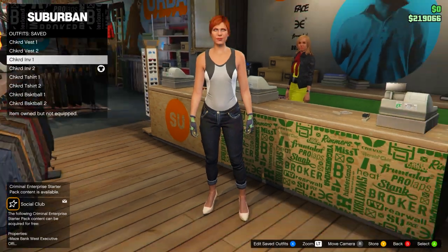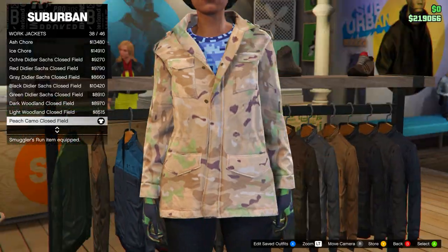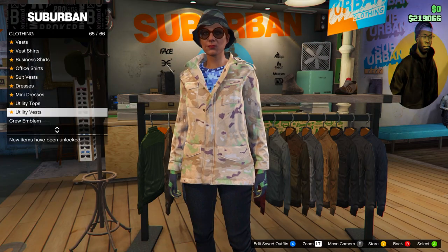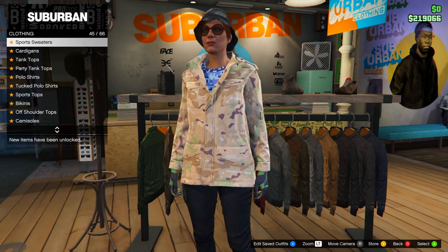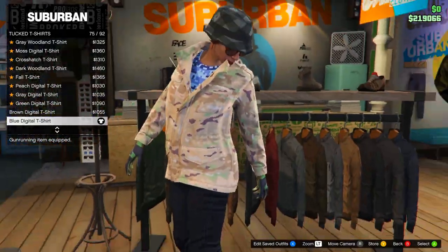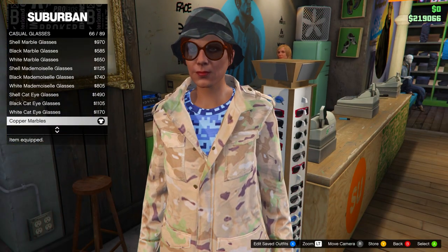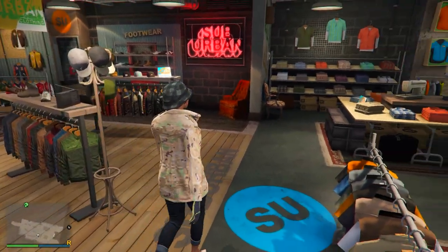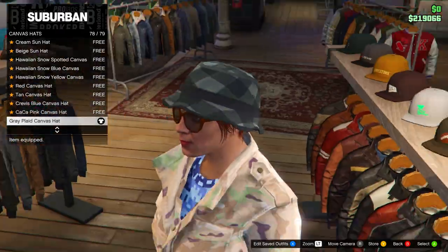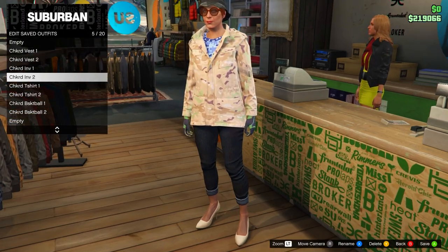For part two, change the top and hat. Go to tops, then work jackets, and equip the peach camo closed field jacket - if the jacket is open, use interaction menu > style > jacket > closed. Then go to tuck t-shirts and equip the blue digital t-shirt, number 75. For the glasses, equip copper marbles on casual glasses; for the hat, equip the gray blade canvas hat from canvas hats. Save in slot number five, named 'Checkered Inv 2.'